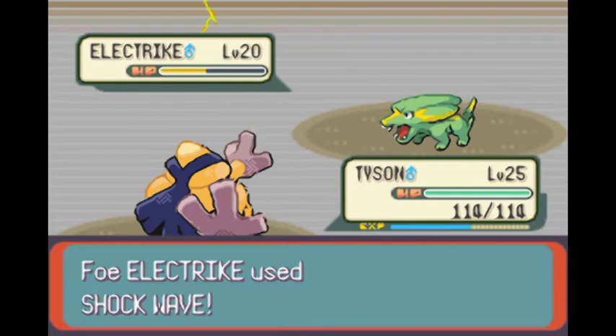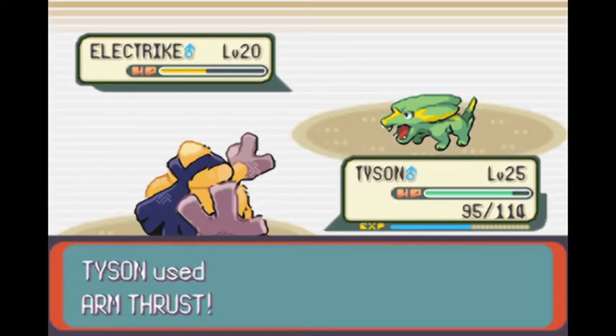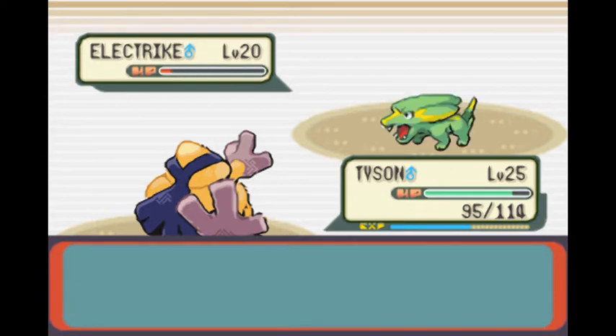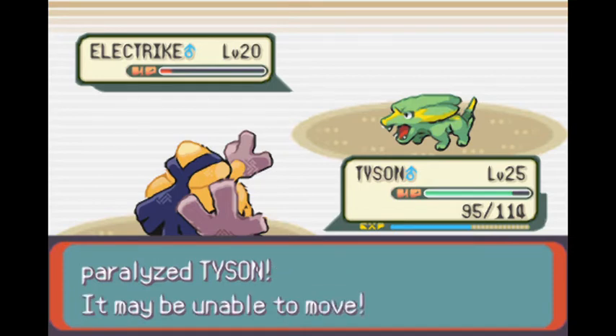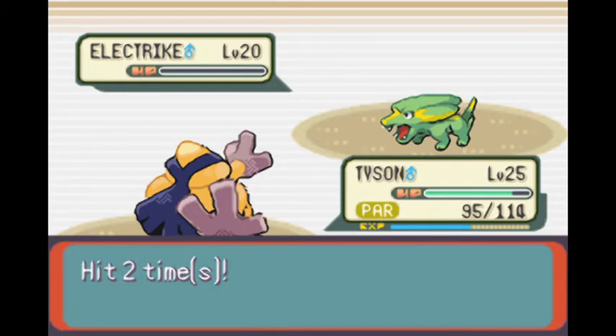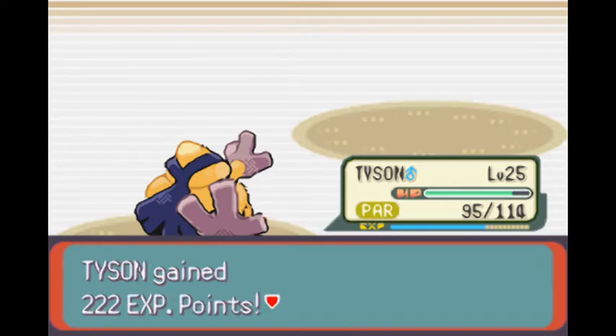However, it does have a never-missing Electric-type move. You also may have noticed that Fowler does not have Flamethrower, despite me saying that he would. I called him Fowler — her name will not be Fowler. It's the name of a Combusken from another place, so just ignore it. I decided that it's a bit cheap to give myself such a strong move so early on, and I was also having trouble winning the money for it.